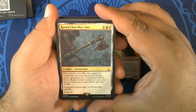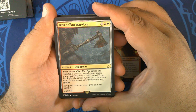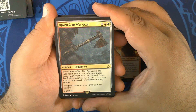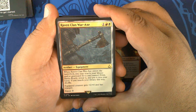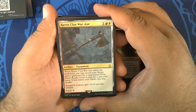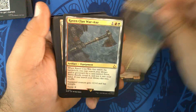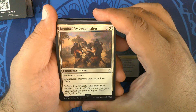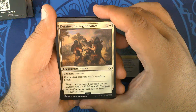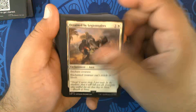Raven Clan War Axe — one red-white artifact equipment. Whenever it enters the battlefield, you may search your library and/or graveyard for a card named Eivor, Battle Ready, reveal it and put it into your hand; if you search your library this way, shuffle. Equipped creature gets +2/+0 and has Trample. Equip two. Two of those. Detained by Legionnaires — one and a white enchantment aura: enchanted creature can't attack or block. It's a Pacifism clone. Three of those.